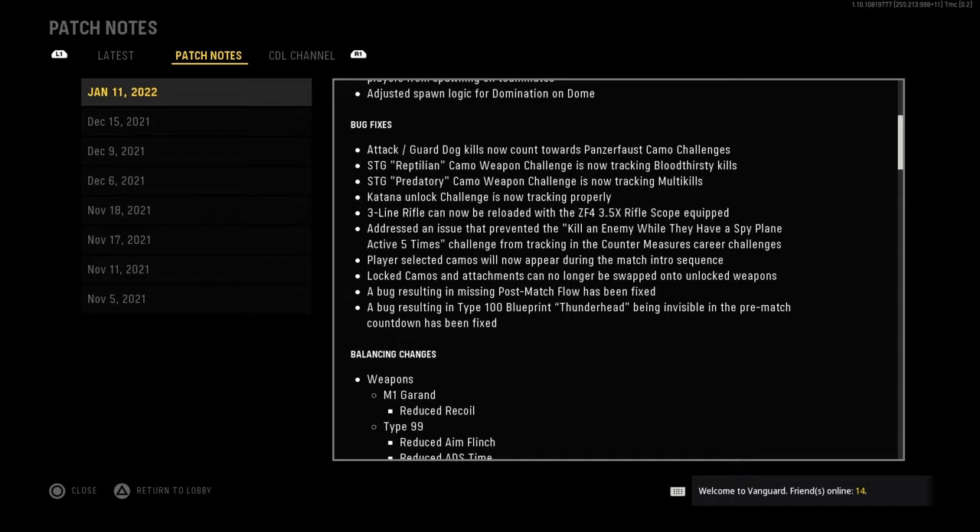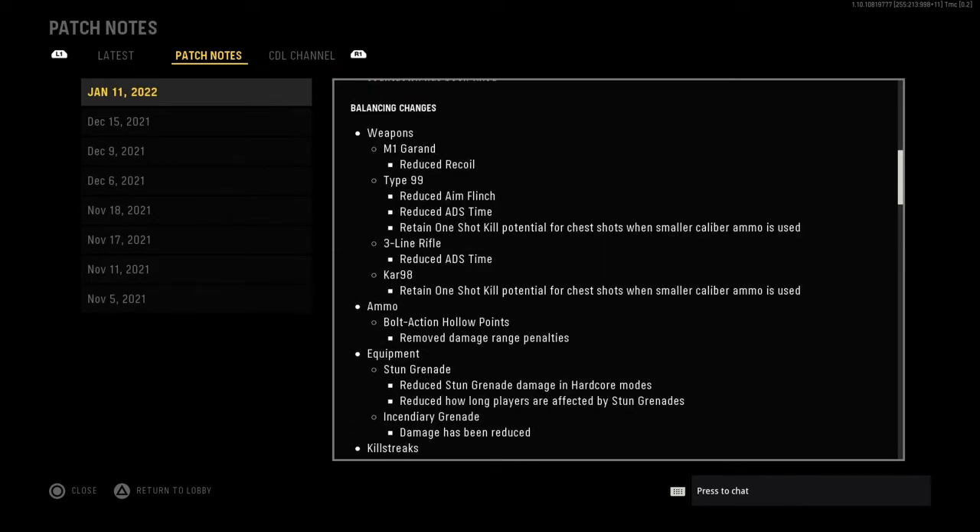The Katana unlock challenge was not tracking properly. The .30 caliber rifle cannot be reloaded with the Green Point 5 edge rifle — that's fixed. They also addressed the issue of preparing to kill an enemy while having a spy plane evacuated five times. I'm glad they're fixing some of these camo challenges because I know I wasn't the only one — about 50/50, some people had the same SDG issue, some had other guns they couldn't complete camo with. Also fixed: the Type 100 blueprint Thunderhead being invisible in pre-match countdown.